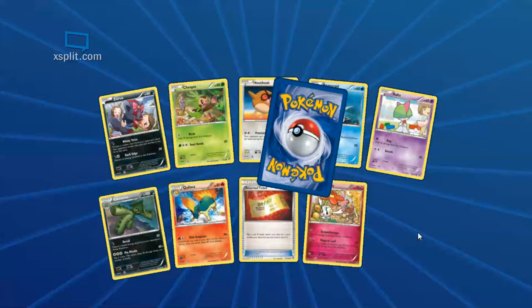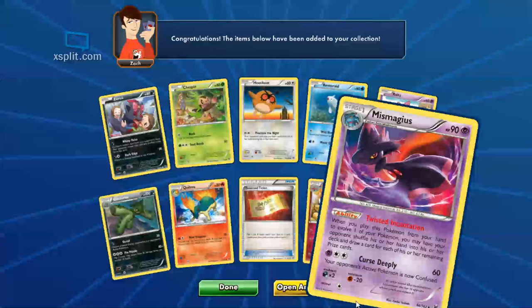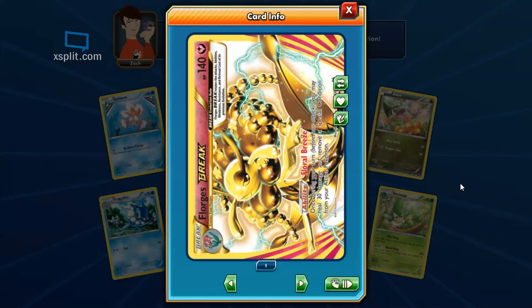Nothing new, Mr. Magmius — yeah that was a decent ability, you've seen that one. Alright, we're at 36 packs opened. What do we have — Florgus: Floral Breeze, once during your turn you may heal 30 damage and remove a special condition from your active Pokemon. That could come in handy, too bad it doesn't heal a little more like 50, but 30's alright.